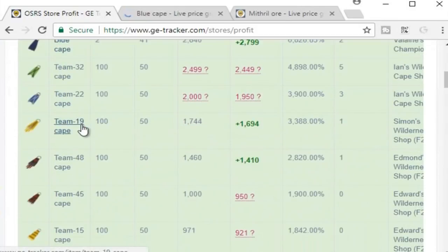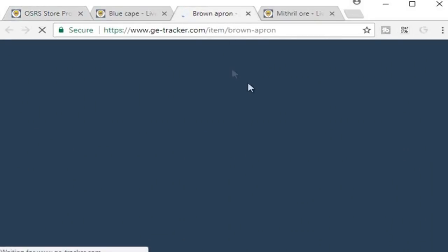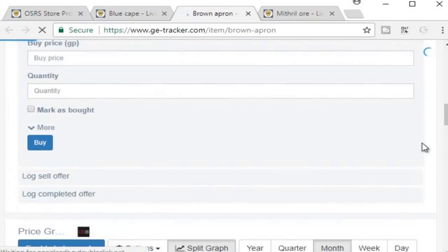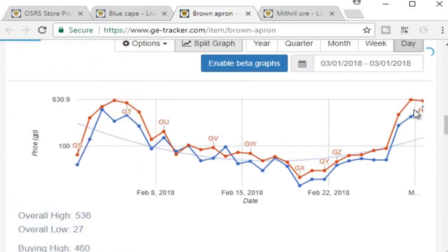Let's start here with the blue cape — that looks pretty promising. I know there's a gem store in free-to-play which might be an interesting option. The brown apron looks like it's 1GP. I'll have to double check that because I need to find an item that only costs 1GP to begin with, which will be fine. The brown apron might sell for 600GP right now, which would be pretty awesome.